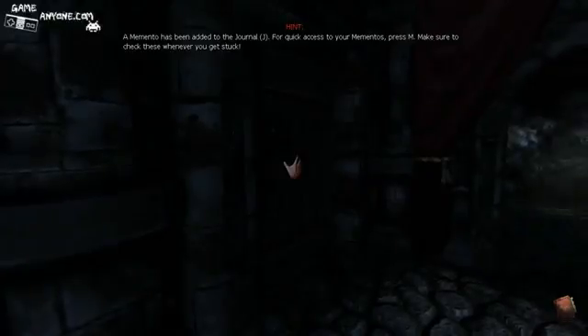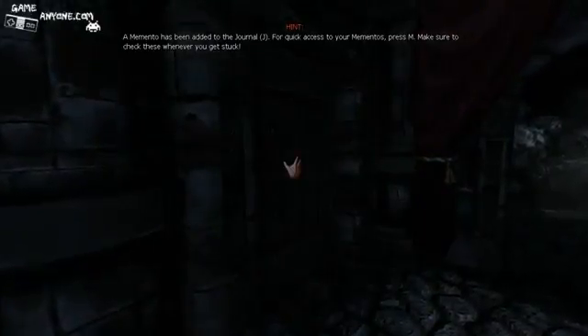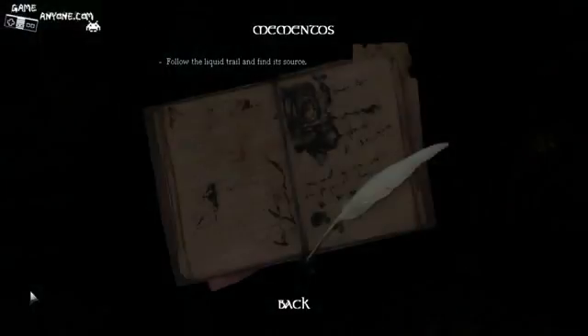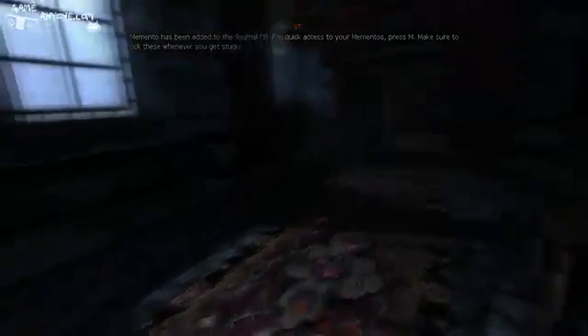A memento has been added to the journal for quick access to your mementos — press M. Make sure to check these whenever you get stuck. Okay, that's a memento. 'Follow the liquid trail and find its source.' So I'm guessing that's that pink stuff that I saw. I'm guessing that mementos mean they're telling me where to go more or less. It's kind of interesting how they have this little bit of motion blur when you're moving around the camera.